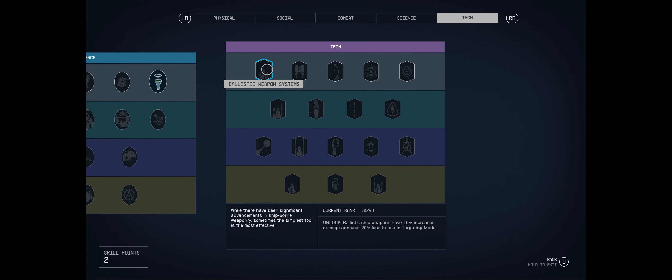In the Tech tree: Ballistic Weapon Systems gives ship ballistics 10% increased damage and costs 20% less in targeting mode. Boost Pack Training - you can now utilize boost packs, which is very appealing since we got one in our Constellation welcome pack. Piloting unlocks ship thrusters. Security lets you attempt to hack advanced locks and bank two attempts - would be good to unlock that.